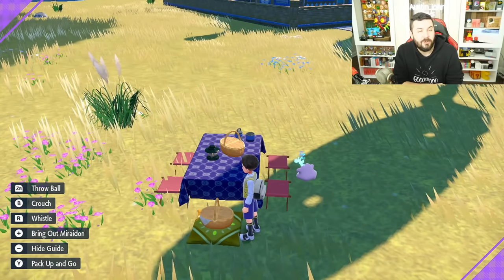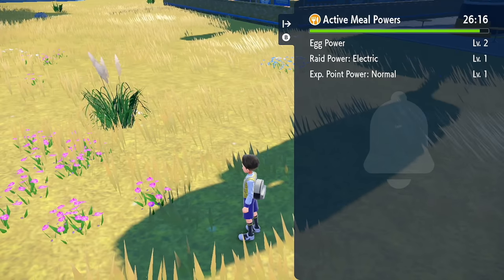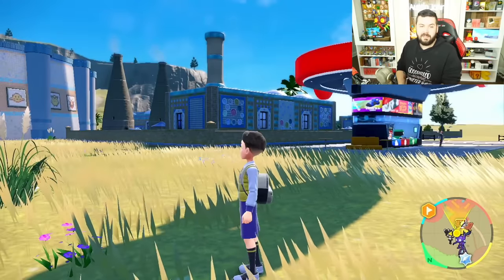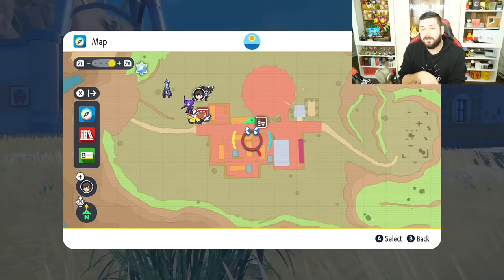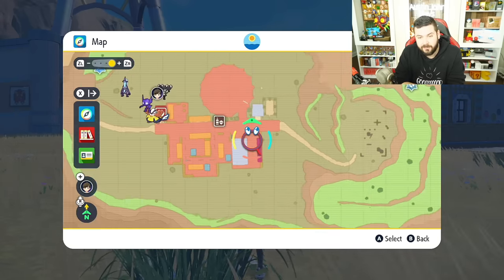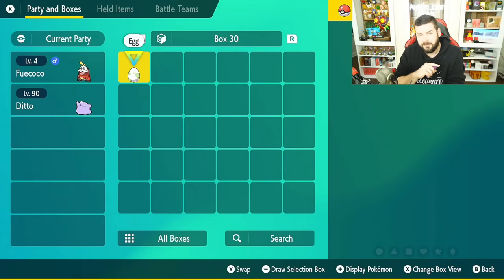If you hit right on the D-pad, you'll see a timer showing how long the active meal powers are still running — you have 30 minutes from the time of cooking. There's also a restaurant in this town that sells an Egg Power Level 2 dish, so if you have more money than time, you can just buy the dish there. The whole area around it is flat, which makes breeding setup easy.